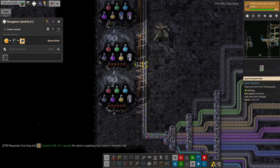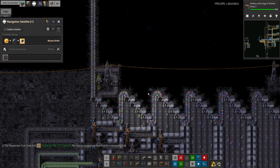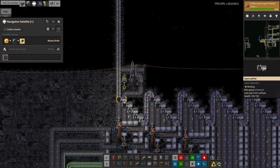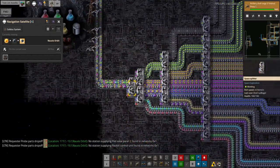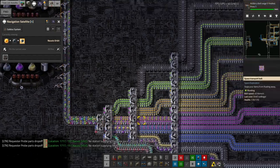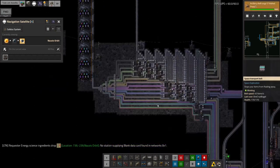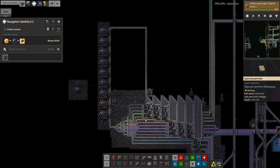I might need a second belt coming out of here and going up as well to double the throughput. The tricky question is how to feed all the science back in over here — trying to put two belts' worth through one belt's worth of space just wouldn't work. I could split off here and have two belts going up each side, then do something clever at the top. Alternatively, I could just accept that I'm researching at some crazy speed anyway and probably don't need to make it any faster. We'll see how much it needs improving.